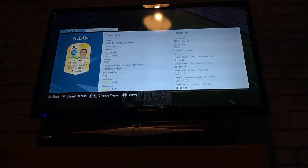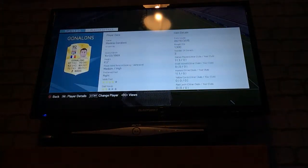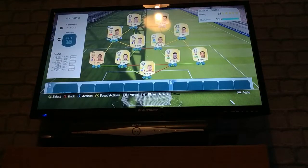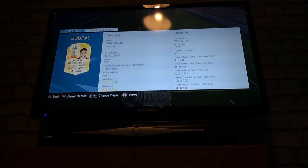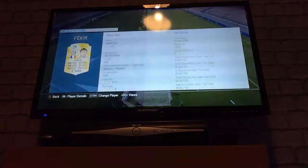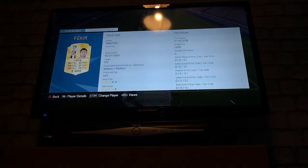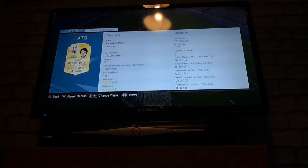I'm going to go over to this CD in here. Alan, bought for 8.50, brilliant player. Then we've got Gonalis, 1.3k once again - great player, and another 5-star skiller, Sofine Bouffal. We've got two 5-star skillers in this team. Then up front we've got Nabal Feker, only 1.6k, he's a great player. And we've got Alexander Pato, 1.2k.